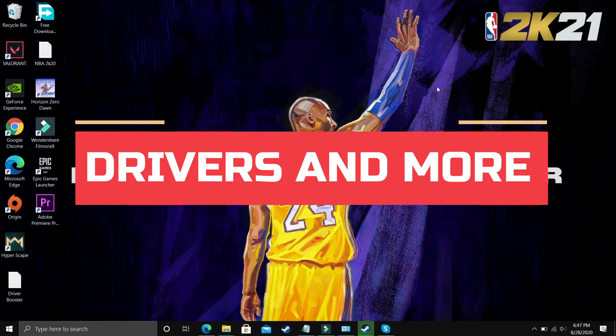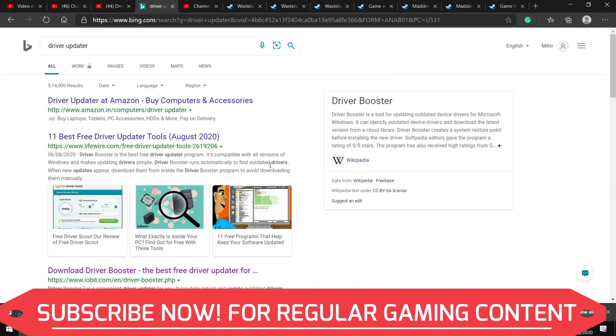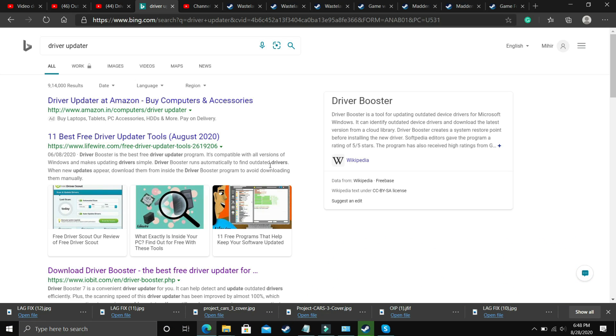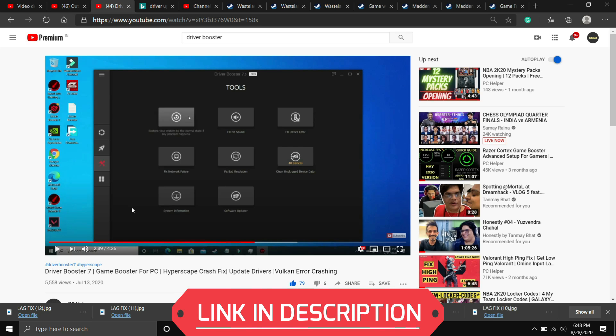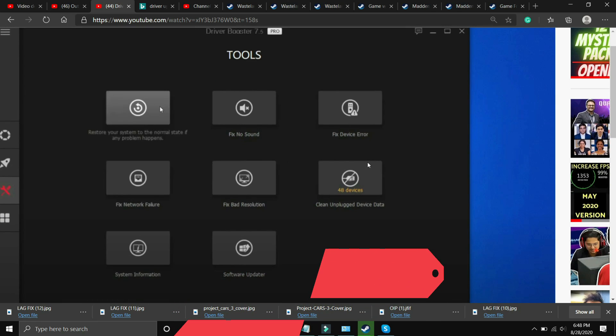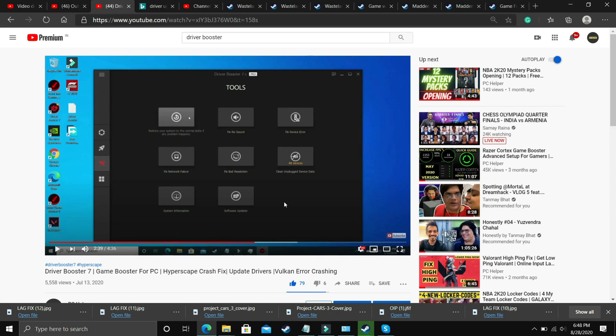This next step is really interesting — many users think that updating Windows and their GPU drivers is enough, but while gaming, many other drivers are used, such as display adapters, network adapters, and keyboard and mouse drivers, which aren't updated regularly through Windows Update. You need to download a driver updater. I recommend Driver Booster 7, which scans for all drivers and updates them. It also has tools to fix no-sound issues, device errors, network failures, and bad resolution. I'll provide the link in the description.